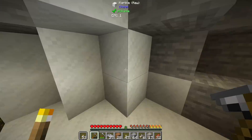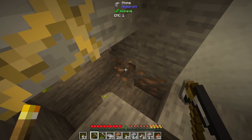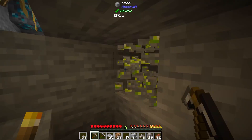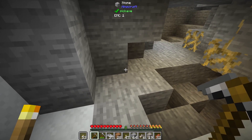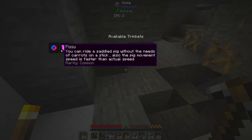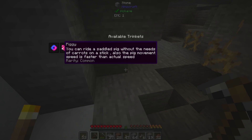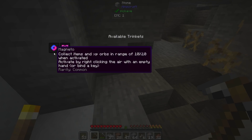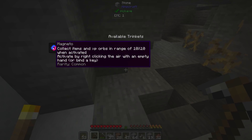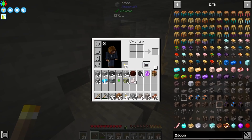I just unlocked another trinket while mining. Trinkets unlock by doing certain things — beating certain bosses and more. If I open the trinkets menu, it costs some levels to unlock slots, but our first slot is free. Right now we have two available that we've already unlocked. This one lets you ride a saddled pig without carrots on a stick with faster movement speed. This other one collects items and XP orbs in a 10x10 range when activated by right-clicking the air — I think I'll go with that one.